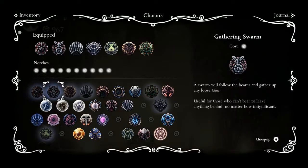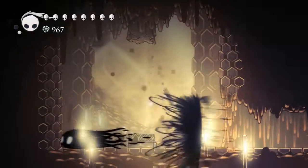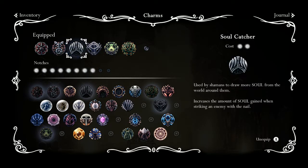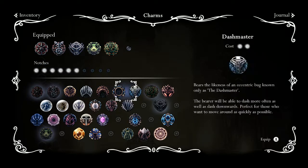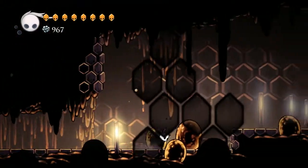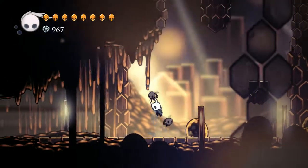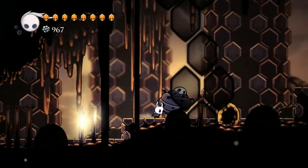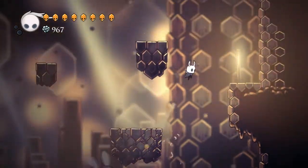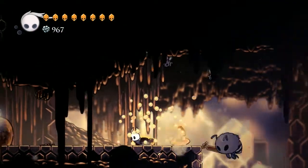Let's equip some of our charms — stalwart shell and soul catcher. Let's equip our Hive Blood. We have honeycomb hearts now? That really doesn't look like us. Maybe we can get a mask shard with this — maybe some new way opens up for us. Since we're a friend of the bees now apparently. Okay, they're just neutral.